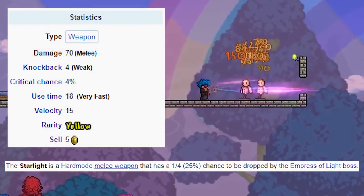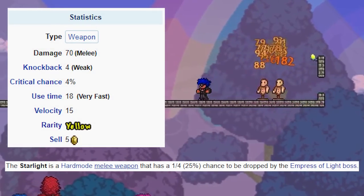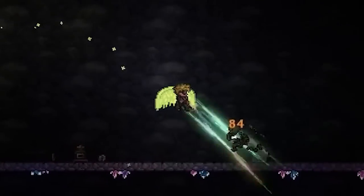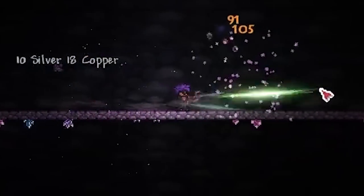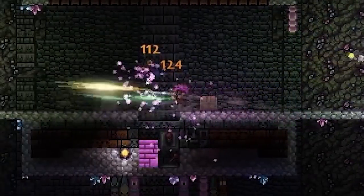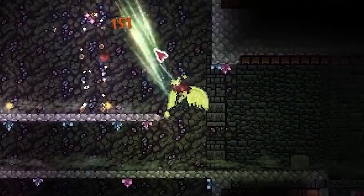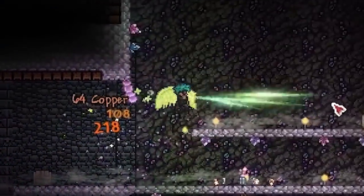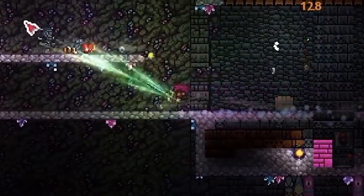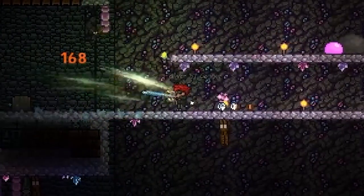Next, we have the Starlight, which is a hard mode drop from the Empress of Light. I think this weapon looks cool — all the new weapons they've added look cool if nothing else, and this is one of the coolest looking. It does a heck ton of damage, it keeps enemies at bay, nothing's really going to be able to hit you while you've got this out in front of you. It doesn't protect your whole body — it's a short sword-esque weapon — but you don't really need to focus an enemy for too long because it's going to be killing it before long. It's a very, very good weapon.